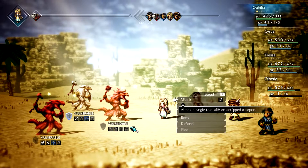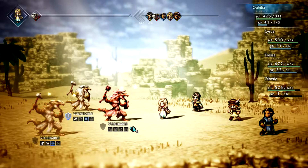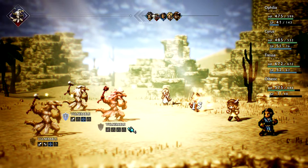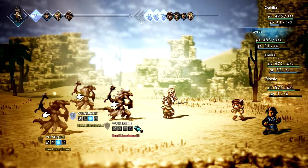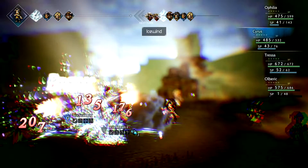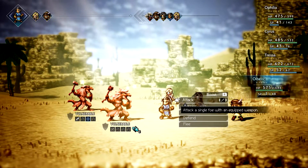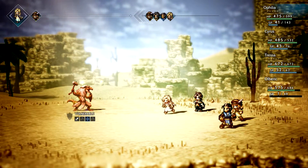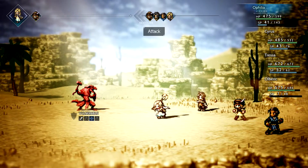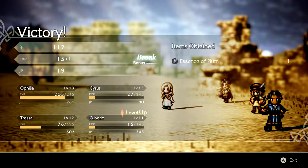118 damage, not bad. We can hit again with our affiliate. Back to Cyrus — nice, one guy's dead, the weakest of them. 80 damage for him and he's gone too. All three of them — perfect, and we got the break bonus.